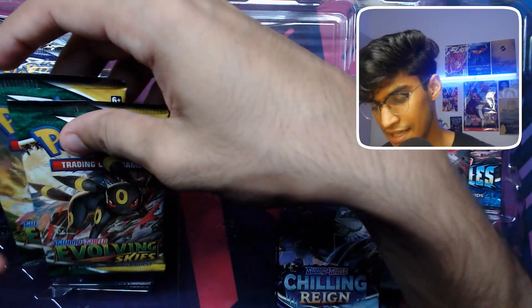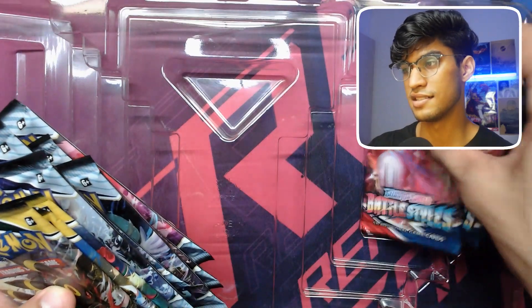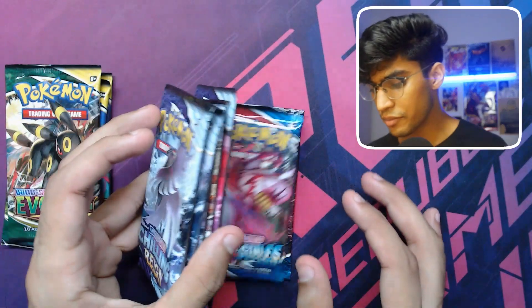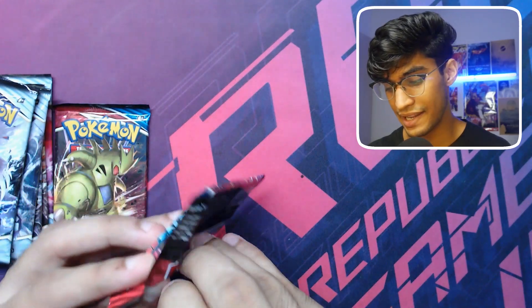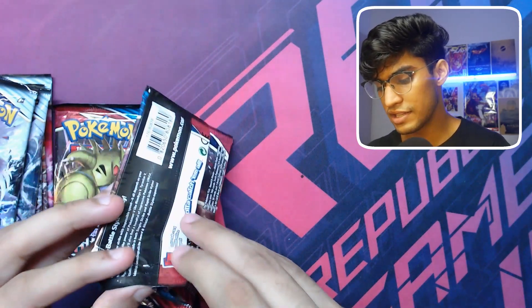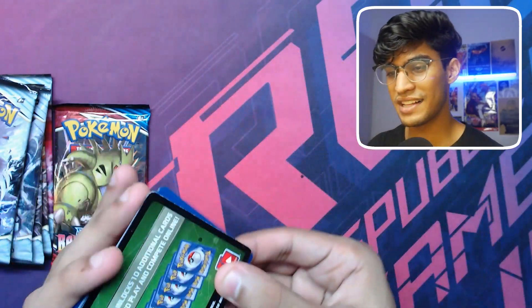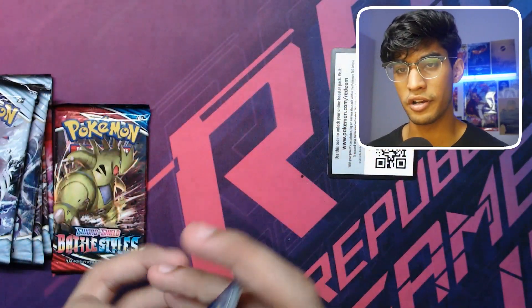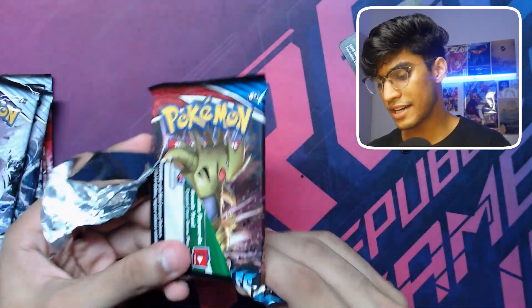That gold card has been the best hit of the day so far, which is kind of sad. We have three Evolving Skies, five Chilling Reign again, and two Battle Styles. Battle Styles and Chilling Reign haven't given great hit rates, so I'll get those over with and put my trust in Evolving Skies. The last box only had one white code card out of 10 packs — that's a horrible hit rate. Let's do this. Battle Styles is not a good start — the hit rate just isn't great.